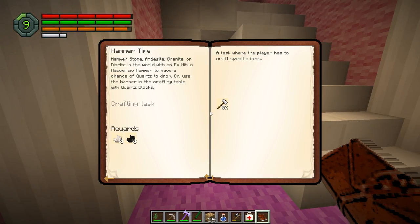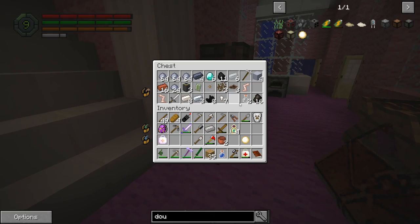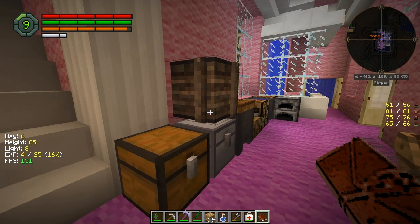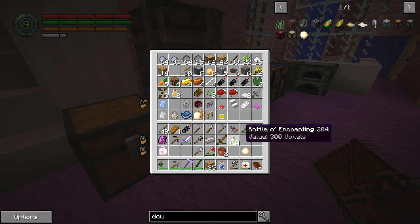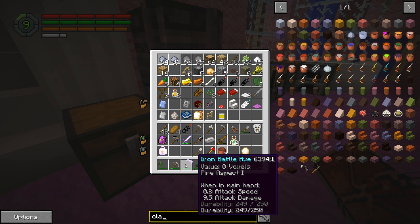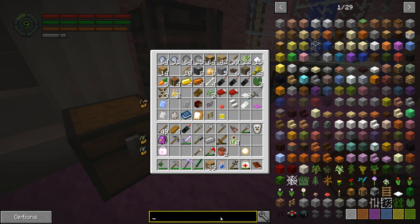Currently it's nighttime — it looks like it's just now becoming day again. I would like to get a little farm started, so probably using that clay bucket would be a good thing — the one I made earlier. I have it in my inventory. Okay, I have two clay buckets.